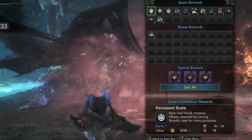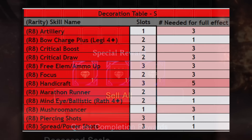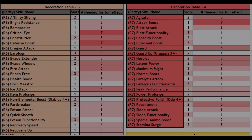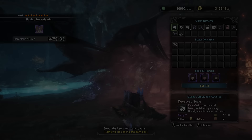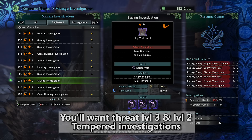Fae stones are a tempered investigation reward. You're interested in unlocking the Warped and the Worn Fae stones, because they give you a 5% and a 2% chance of unlocking the very valuable S-tier decorations. If you just focus on the S-tier decorations, all of the decorations underneath will naturally become unlocked as you pursue the ones with the lowest drop rate. So the question is: how do I get more Warped and Worn Fae stones?